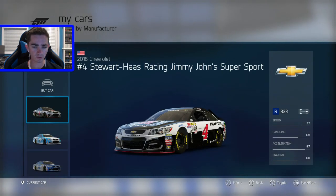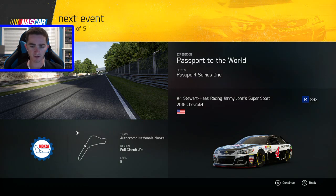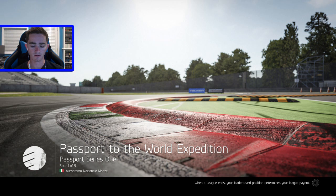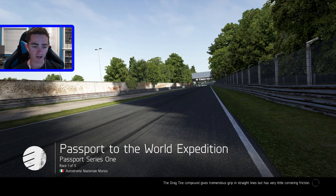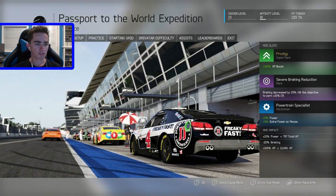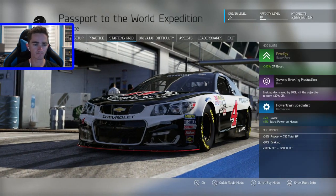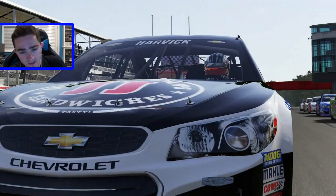Let's pick — how about Kevin Harvick? Five laps at Monza. The next race will be at the Autodromo Nazionale Monza, the third permanent racetrack still in existence. I can't even pronounce that — Autodromo Nazionale Monza. That's the way I'm going to say it; if you don't like it, deal with it. Five laps at Monza. Let me make sure my difficulty is set. Let's start this race — five laps at Monza with Kevin Harvick, let's see what happens.